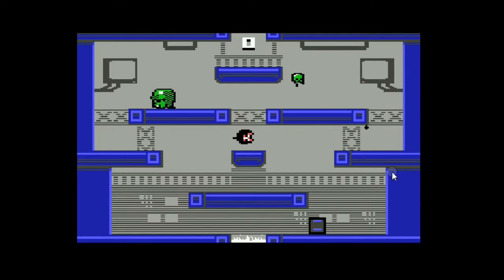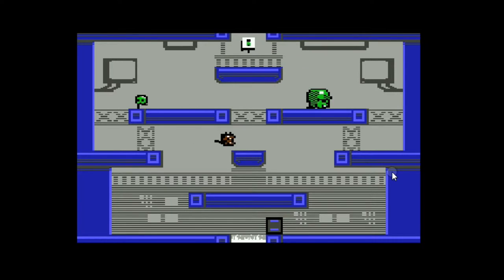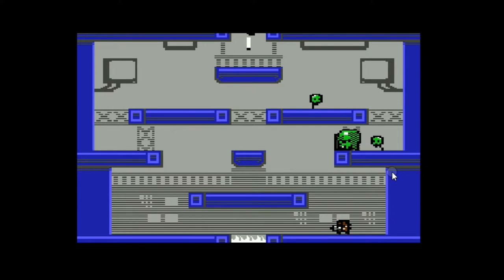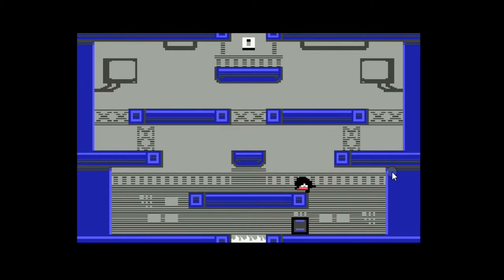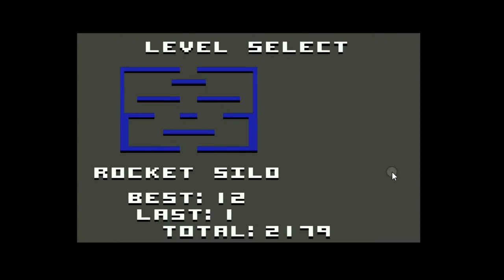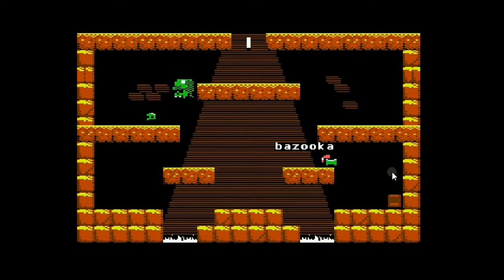I'll show you what Rocket Silo looks like. I don't like this particular weapon. I love the bazooka. I'll go to the next level. Pushing down after you die, you get to go back to your level select. Right arrow to go to the next level and fire button to start.